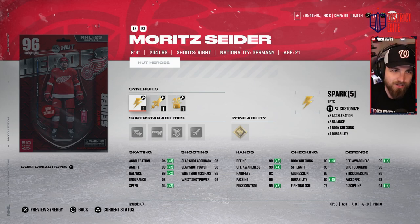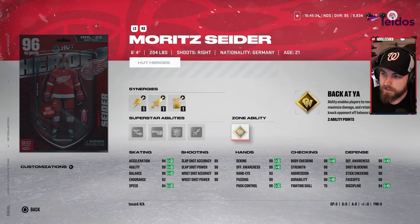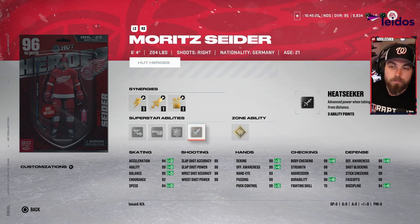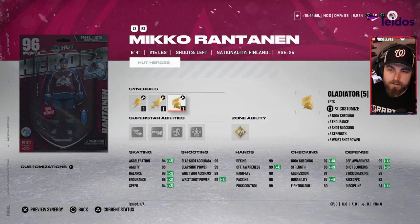Last in the A tier is the 96 Moritz Seider — six foot four, 204, with 94 speed and 94 acceleration, making him a slightly better skater than Ristolainen. His abilities other than silver Shutdown aren't ones you'll regularly rely on — Back at You activates inconsistently. Still, he'll be a great defenseman. It ultimately comes down to who your favorite player is, but you'll get a great right-handed defenseman either way.